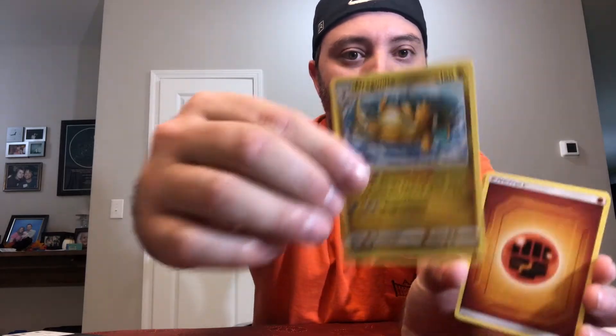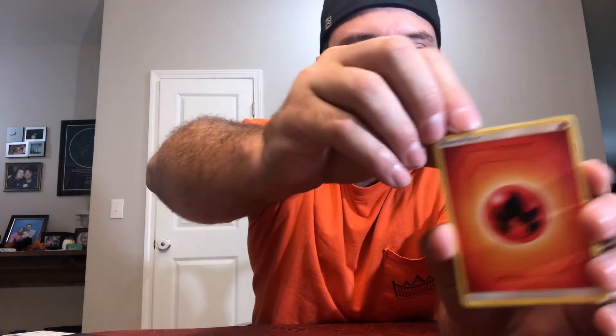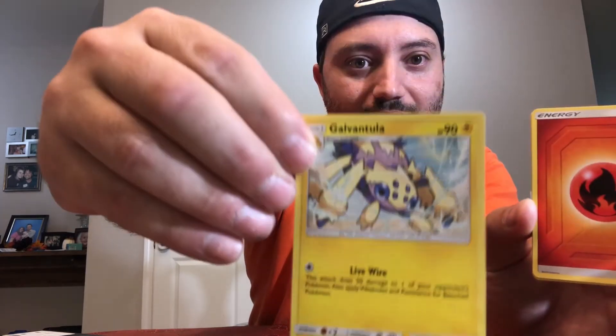First Unified Minds pack: we're looking for Mewtwo and Mew — we didn't get it, but we got a Dragonite. I love Dragonite, but Mewtwo has always been my favorite as you can see with my icon. Second Unified Minds pack — upside down, but we got the Galvantula as the rare and U-turn Board as the reverse rare. Reverse rares are cool but don't have a ton of value — we're looking for the big cards tonight. Moving to XY Steam Siege: two packs, looking for the Gardevoir EX at about $10 raw.